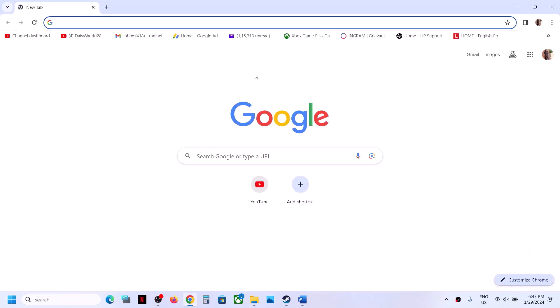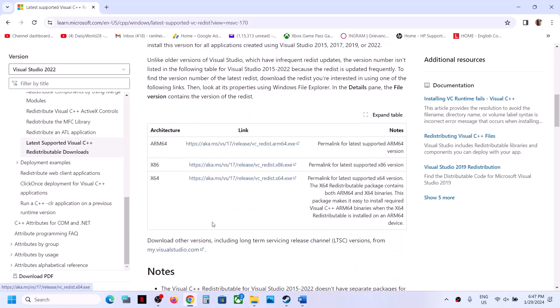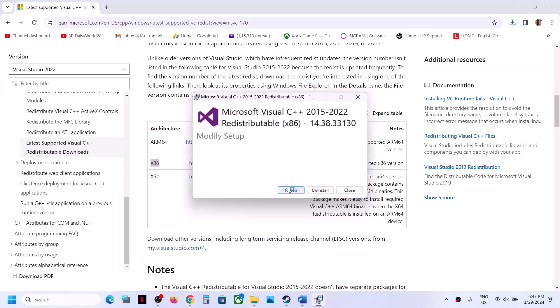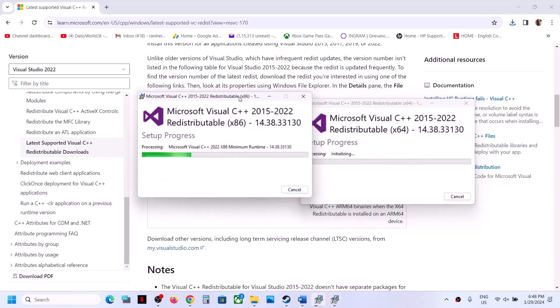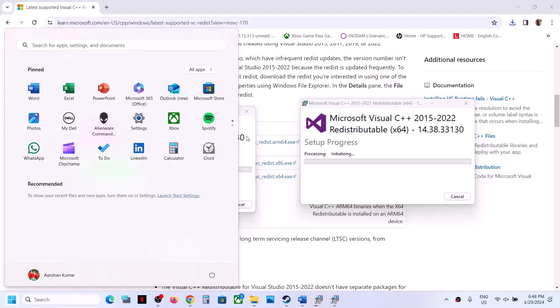The next step is to install the Visual C++ files. Copy the link provided in the video description and open it in a browser — it will take you to the Microsoft website where you can find Visual Studio 2015, 2017, 2019, and 2022. Download both x86 and x64 versions. Run each EXE file. If you see the Repair option, click Repair; if you see Install, click Install. Let both installations complete, then restart the computer. After the restart, launch the game and check.